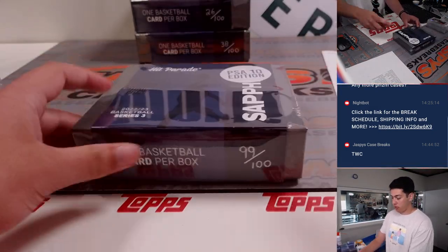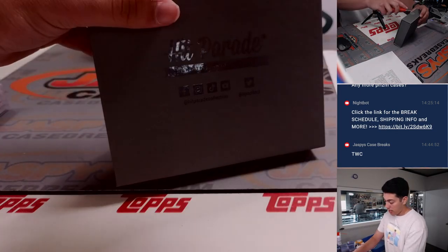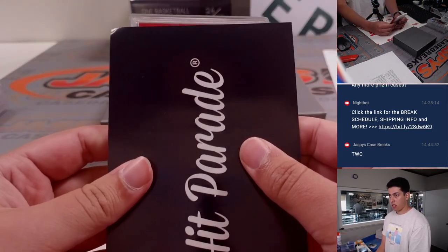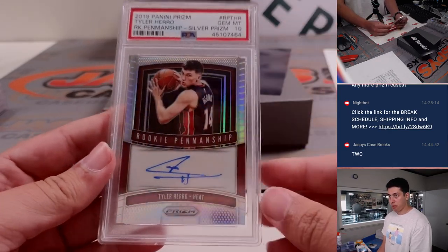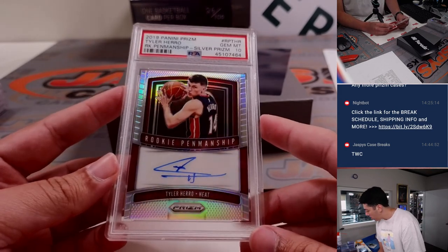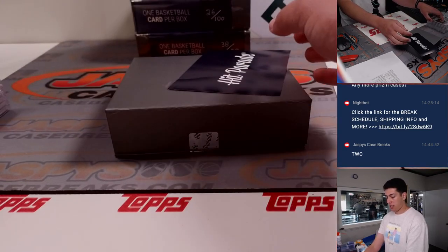We got box 99 out of 100. Box number eight in the case. 2019 Panini Prism Tyler Hero Rookie Penmanship, Silver Prism, PSA 10. That's for Miami. That is a rookie auto. Miami is Steven with his filler spot. Nice hit there.